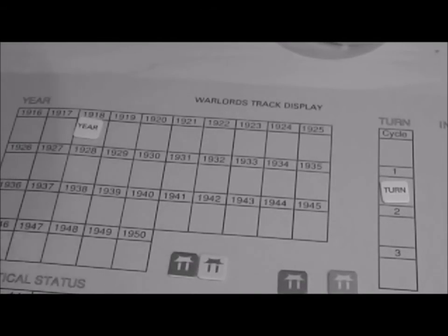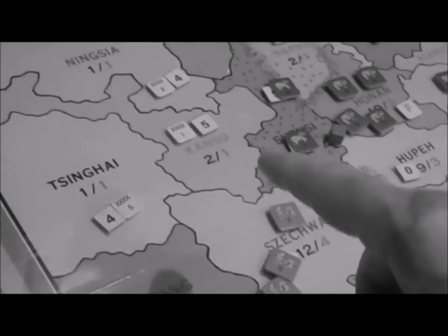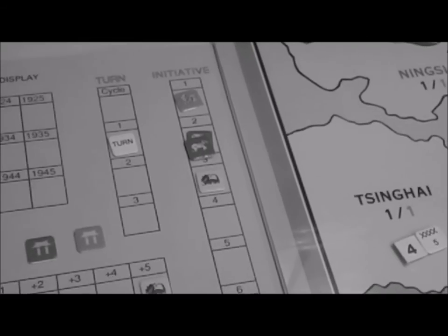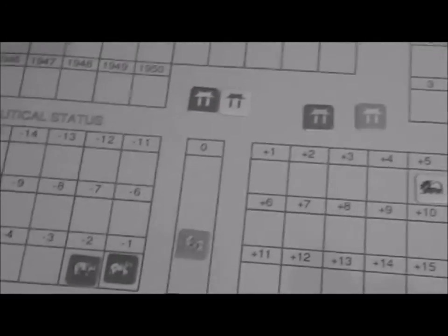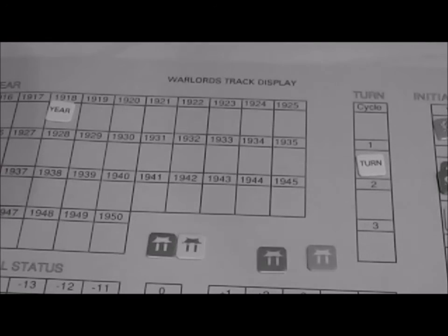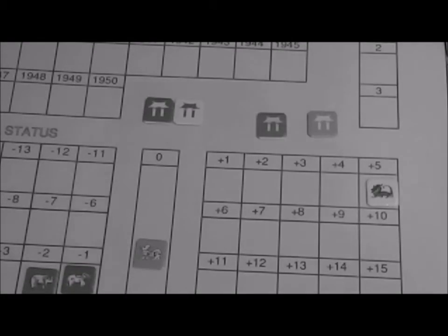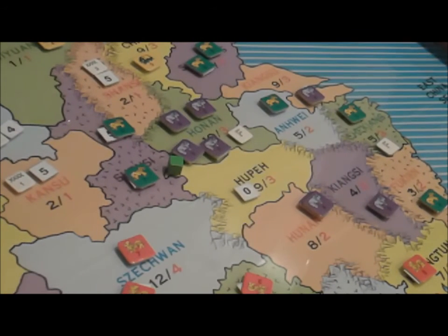At the end of the game you count up points: factor everybody's army strengths to determine military ranking, factor everybody's resource points on the board as well as in their bank, then check everybody's political status ranking. Those three are all factored equally and totalled up to find the winner. An interesting thing is that Japan is always considered politically number one, so they get a bonus — which I think is going to be very interesting.